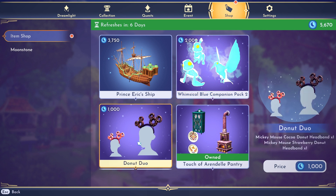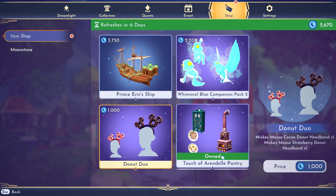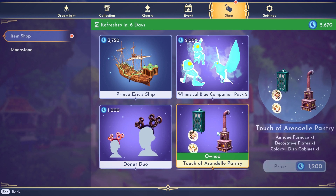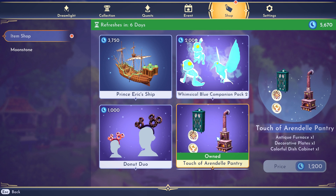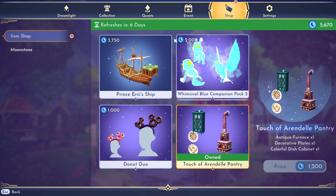We have these donut headbands in here for 1,000 moonstones. These are all repeats, by the way. I passed on these because I don't really put anything other than Mickey ears on my character, so I'm going to pass on these again. I already own the Touch of Arendelle Pantry — this one is 1,200 moonstones, and you get the furnace, the plates, and the cabinet. This is really cute and I'm glad I got this one. This would be the one I recommend as being kind of worth the moonstones.